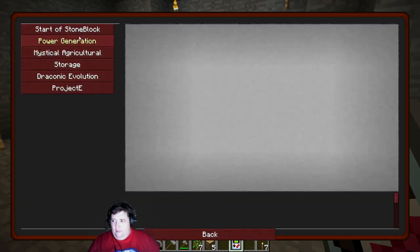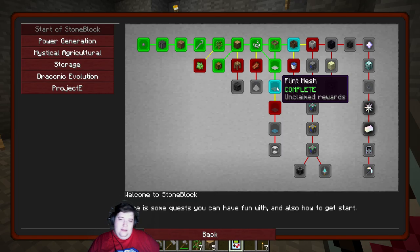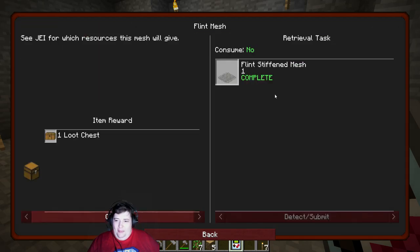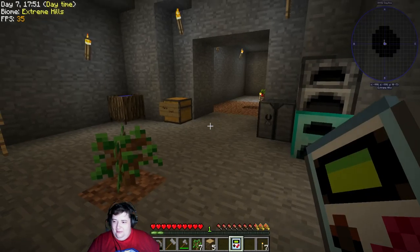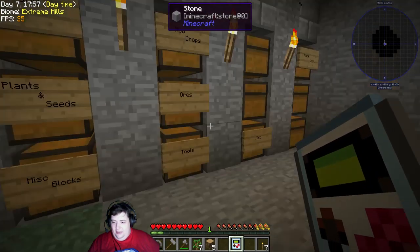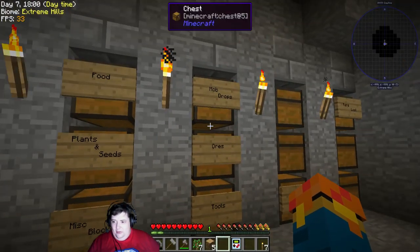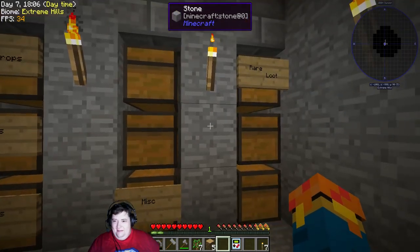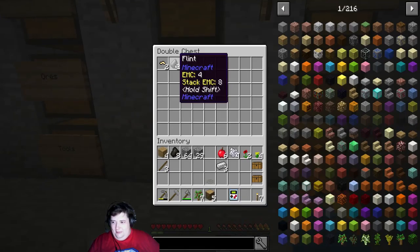I accidentally completed the flint thing while just minding my own business and grinding out and attempting to get more stuff faster. So we might as well grab that at some point - that is sitting right here. I simply made that by... where did I put the flint? I'm sure it's in here somewhere - there we go.